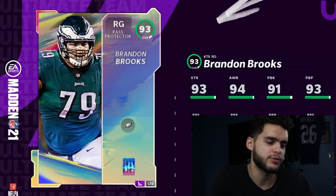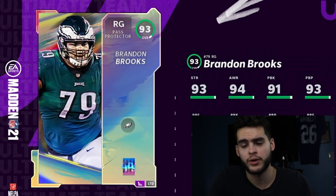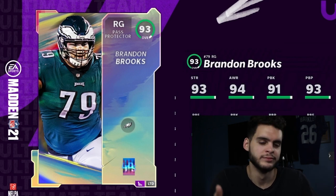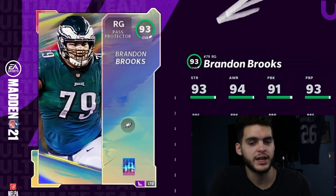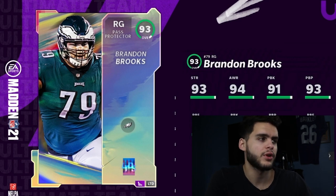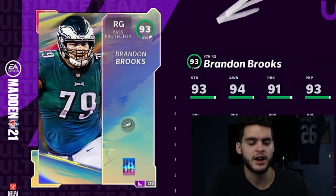The one stat that'll still be below 90 after powering up is run block power — but you can apply Power On or other abilities to get that above 90, and then you'll have an all-around beast right guard. Do you need to spend that kind of coins on an LTD right guard? Probably not. But if you have the coins, have a god squad, and need the best right guard in the game, I could see taking that route. Brandon Brooks is still good — I just wish the stock stats had the 90s already so you wouldn't need to power him up as much.